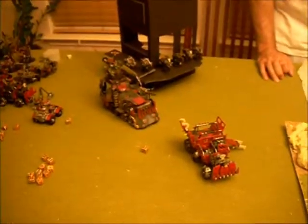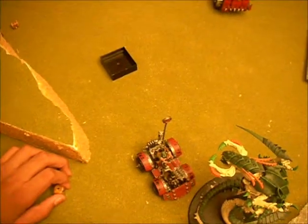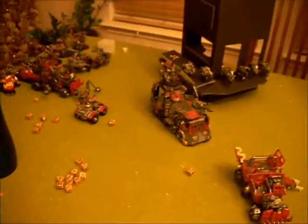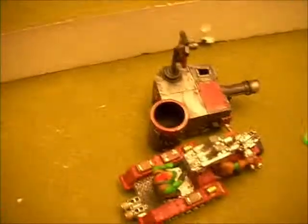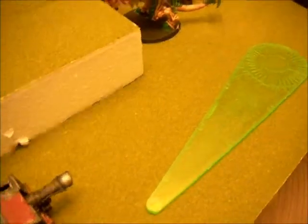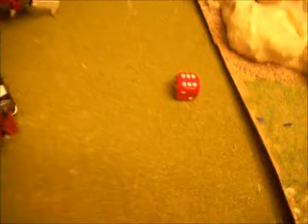End of Orcs turn 5: the little immobilized guy tried to flame the Trigon Prime — did nothing. This guy shot at one of the little termagants — did nothing. The 3-shot guy and the flamer flamed 3 and killed 2, because of cover saves. These guys shot once each and put 3 wounds on the spore — took off the spore. We're gonna roll to see if the game continues. The green die — we'll keep the game going. Game's going to turn 6.